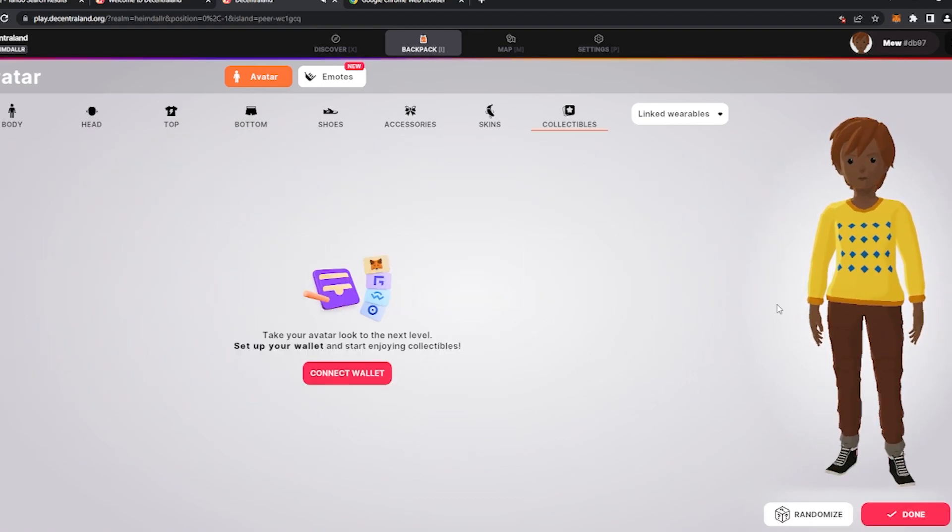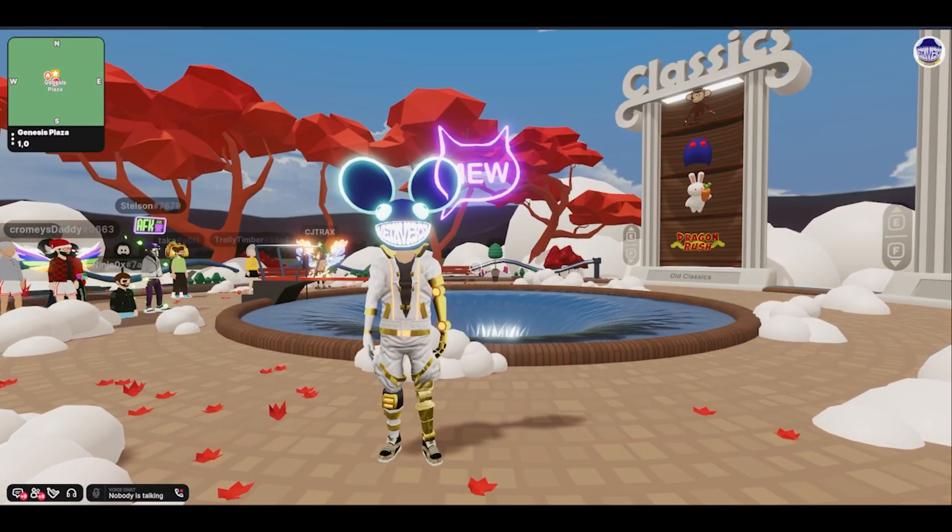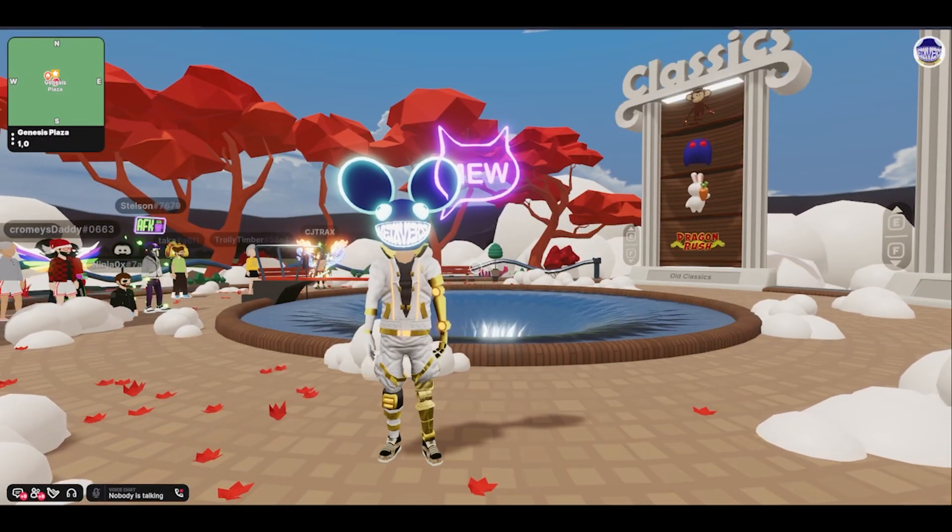Here in the collectibles section is where the wearables you are gifted or purchased will show up when you do decide to get an Ethereum wallet. Now that we got the basics out of the way, let's check out some locations we can socialize in.